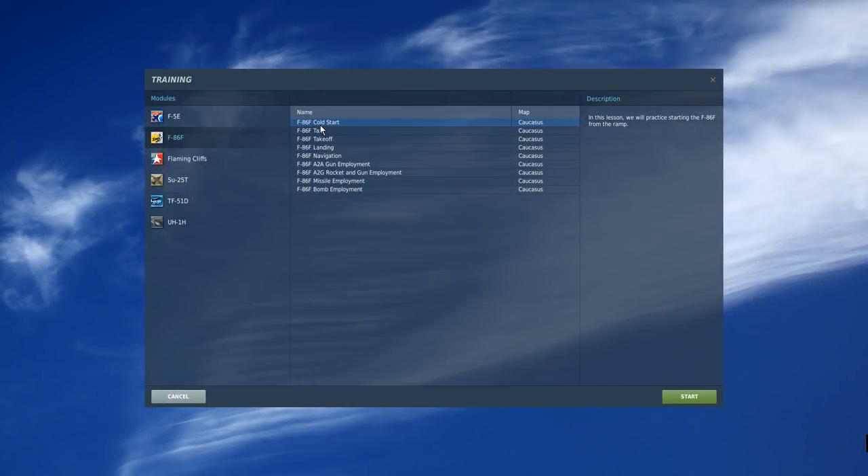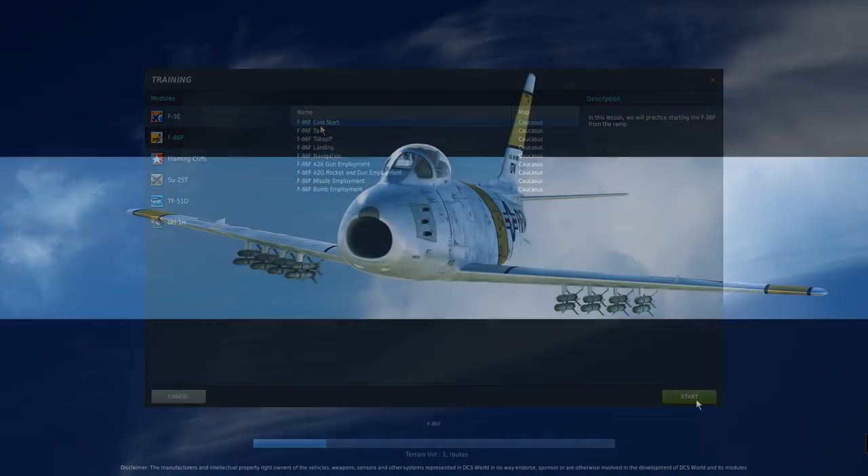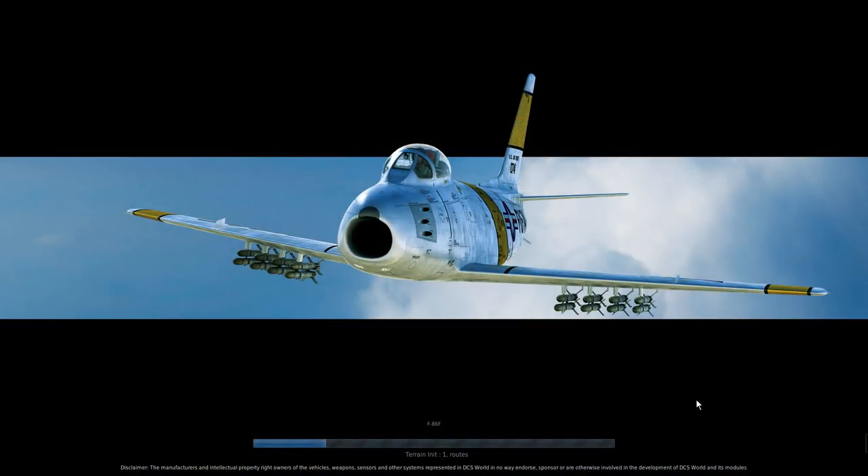Hello everyone and welcome back to DCS World. In this video I have my first experience in a North American F-86. I'm going to do the Cold Start tutorial and the takeoff tutorial, though with the takeoff tutorial I'll attempt to land it. The F-86 is a nice historical plane that fought in the Korean War against MiG-15s.